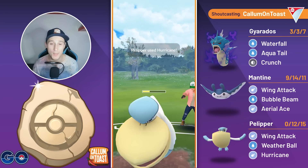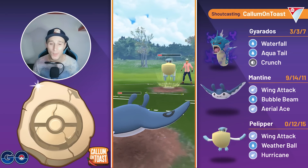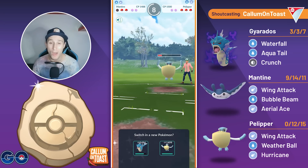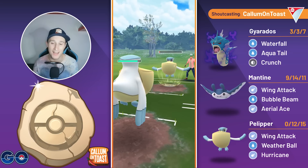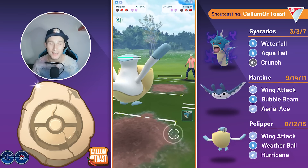And now they will also make it to the Weather Ball before we make it to an Aerial Ace. I thought no point going for a Bubble Beam here. Weather Ball does take us out, but we should be able to easily farm them down. Now they will make it to one final Weather Ball before we get the farm down, but it is resisted — doesn't really matter. And this energy on Pelipper is going to be very nice, assuming they don't have a Lantern in the back.